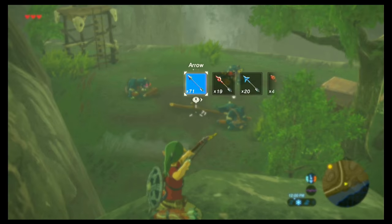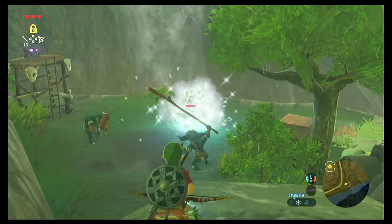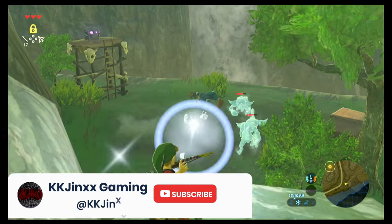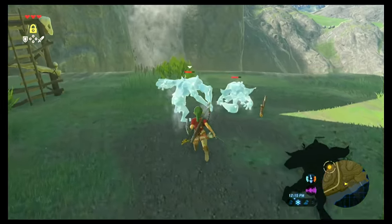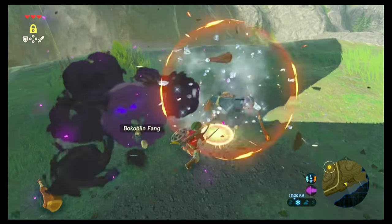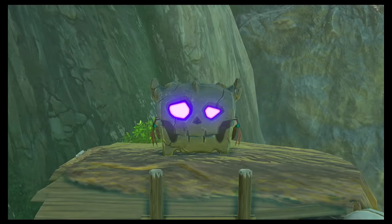I like to use ice arrows — it makes it a lot easier to kill them, especially when you don't have a lot of weapons, because freezing them and hitting them while frozen deals double damage. You're able to hit one each time, or a couple times if you need to. Doing the jump attack also deals more damage. Defeating them unlocks the chest.